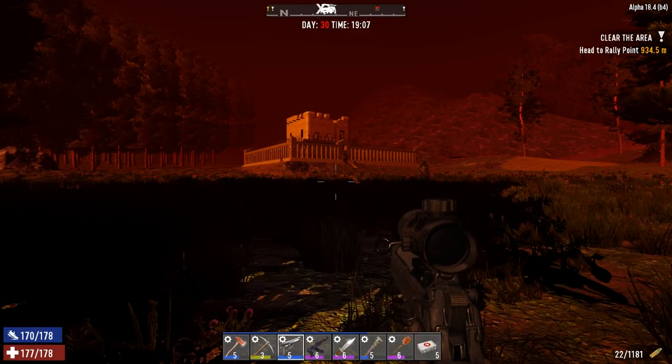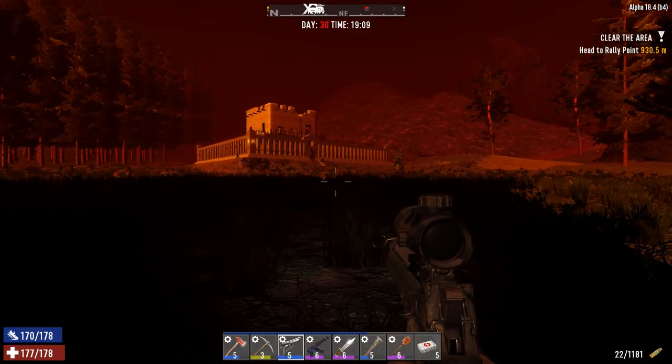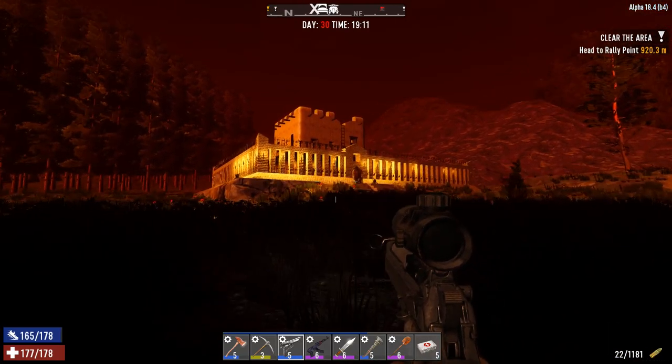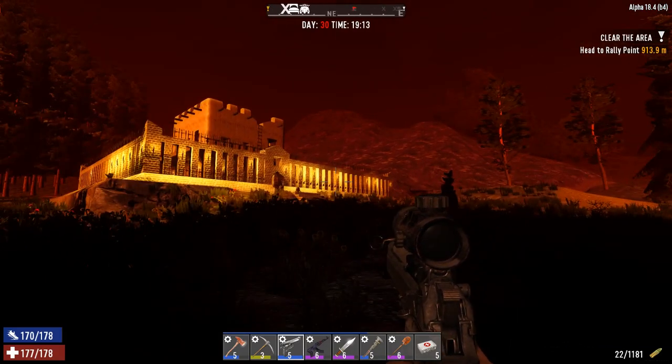Welcome to a special Seven Days to Die horde night defense. Look at my little castle over here — I've got this little keep with some walls around it. I put too many torches and it attracts the zombies like nothing else.